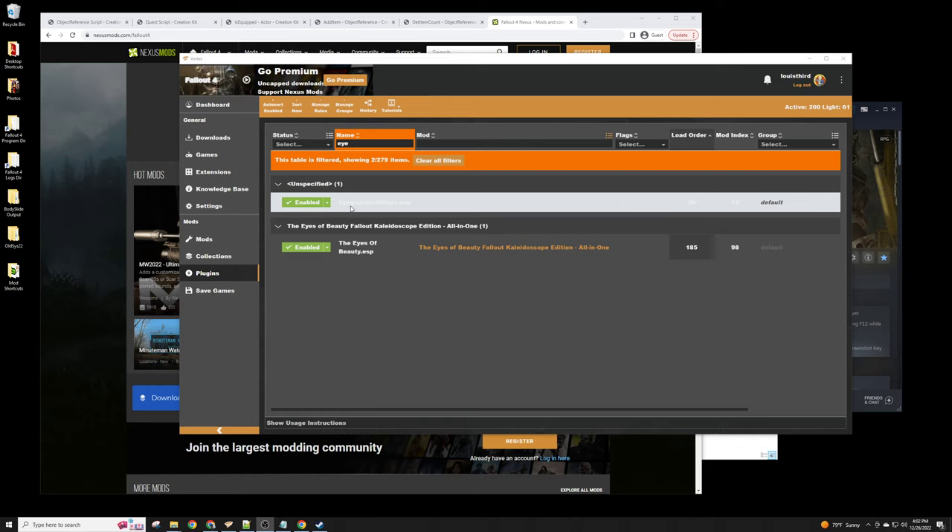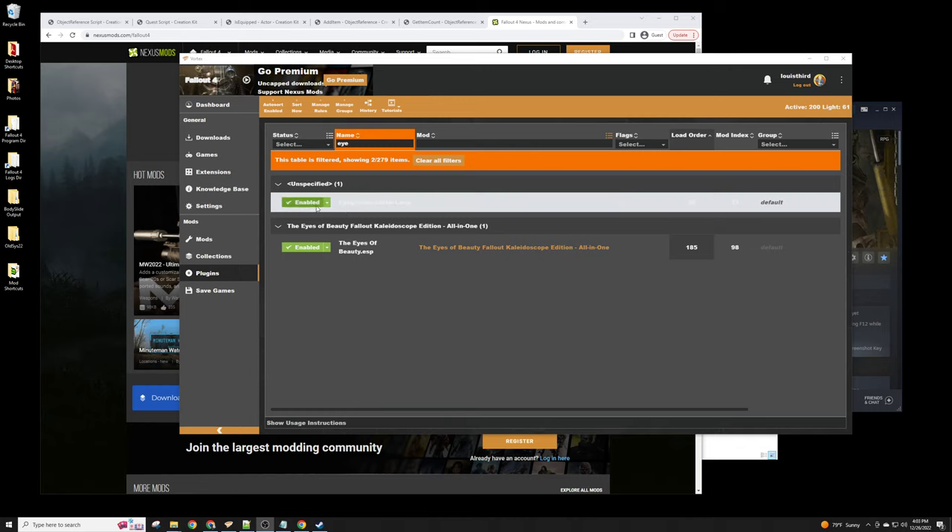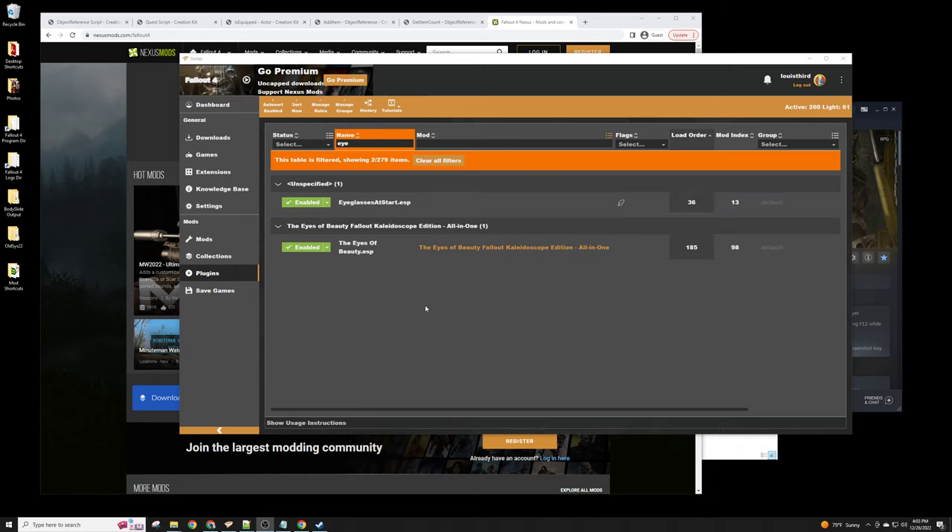It takes time especially if it's just you, a one-man show. If you have a team you can organize friends or other people you contact on the internet and it can go faster — you'd become a small software studio at that point. So we've loaded it using Vortex, enabled it here — we call it 'Eyeglasses at Start' — and now I'm going to try it out.